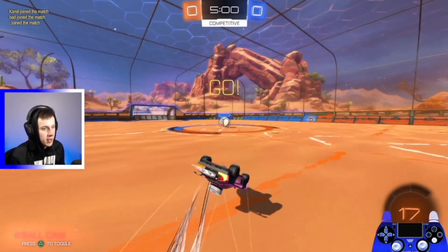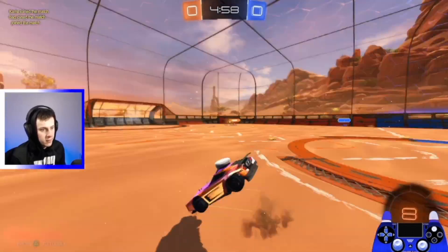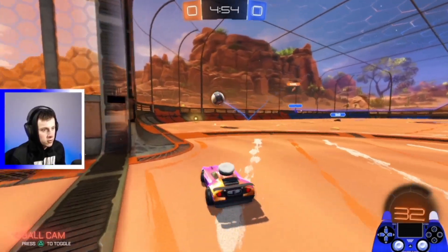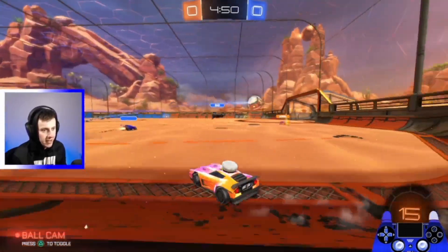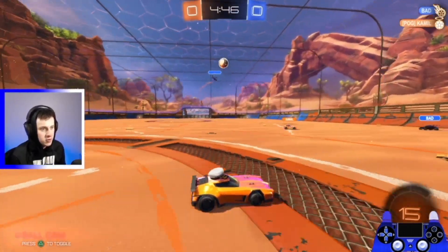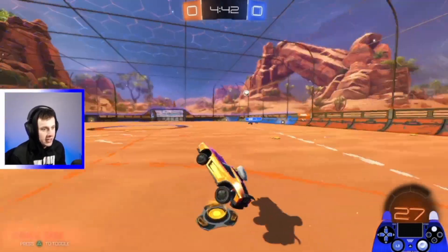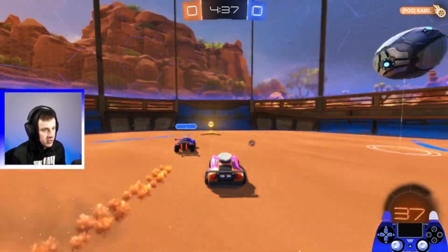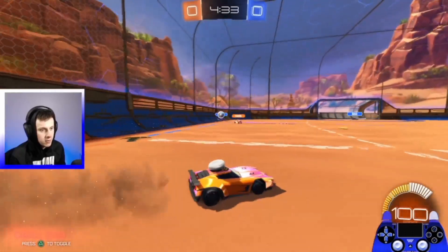Looks like we got Camille up against Bad and Dot — Dot probably has a black picture profile, classic. Probably some pros, pretty low boost here. Big save from Camille though, we like that. Not a lot of boost though, so we're just going to try and pad a little bit, let Camille go for a big clear, then we'll get some pads.